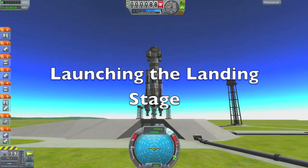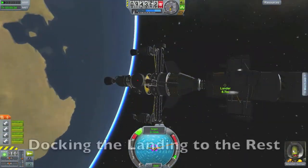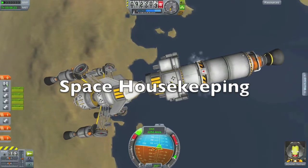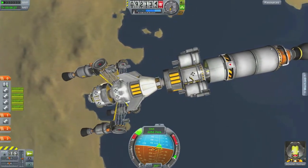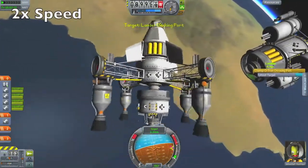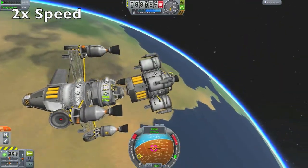Next we launch the landing stage, which will be attached to the core when we descend to the surface of a planet, and we dock the lander to the rest. Now we need to do some space housekeeping — get rid of the extra engine and clear it out of the way, then attach the landing engine to the rest of the core. We do this at two times speed since it took quite a while, longer than expected.